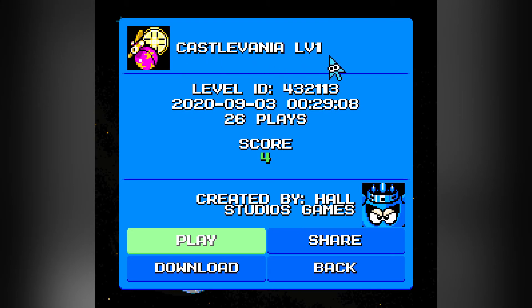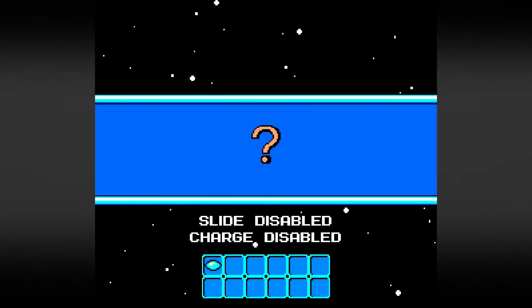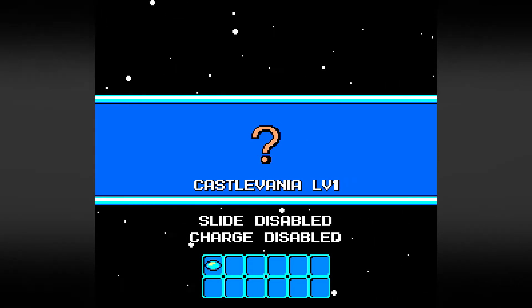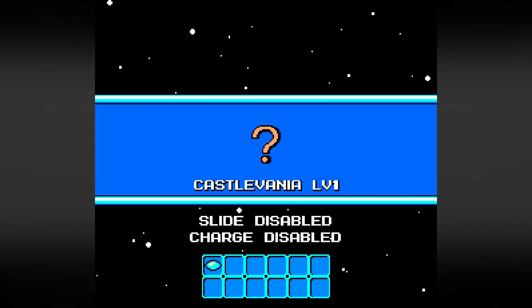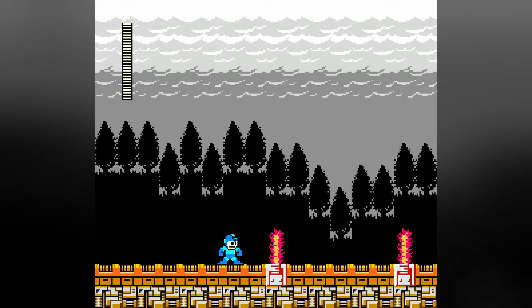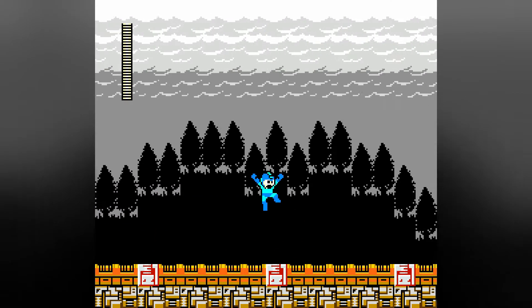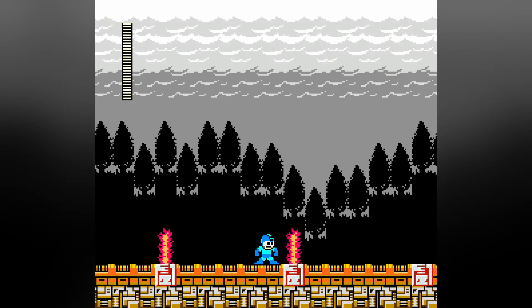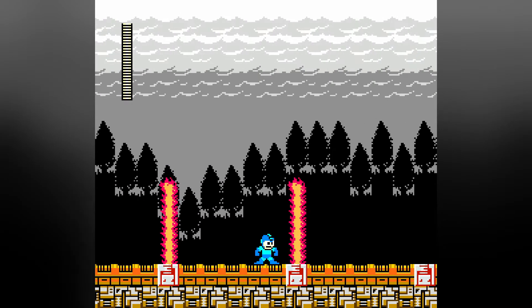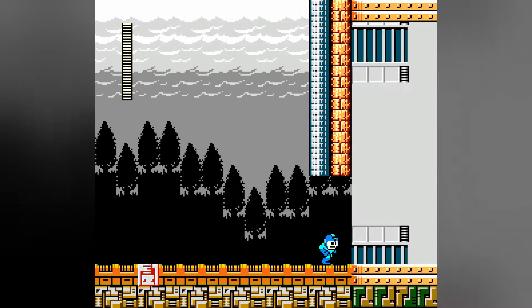Next up is Castlevania Level 1, with an ID of 43, 21, 13, 26 plays, and a score of 4. It's looking like one of the shorter levels that I've played overall. And this time we're playing as Mega Man, but we don't have the Thunderclaw weapon to use as our whip. And I can't slide.